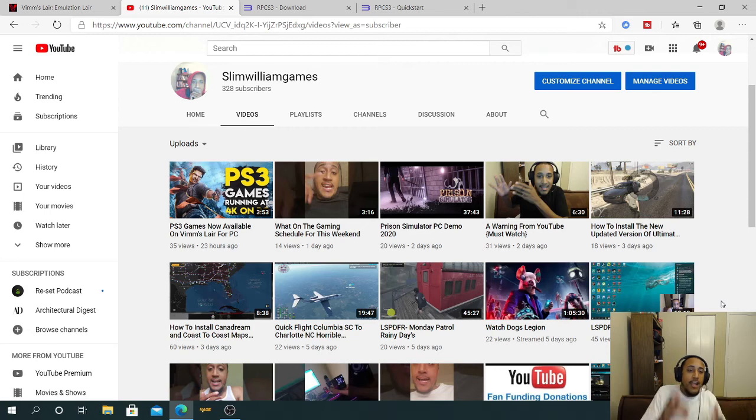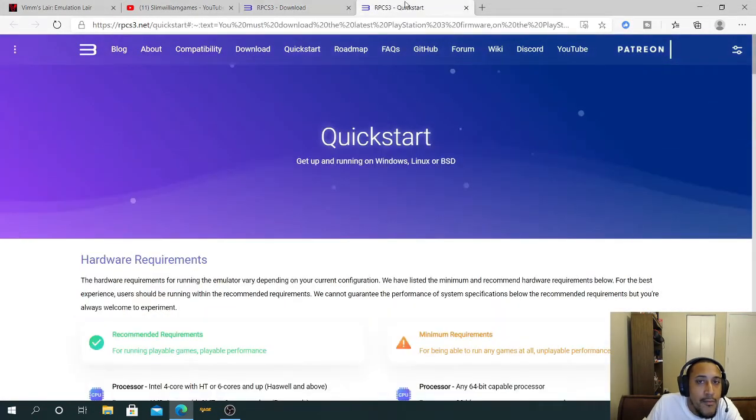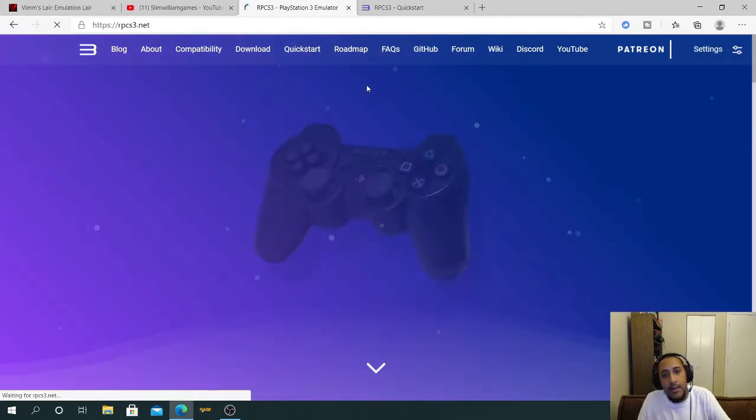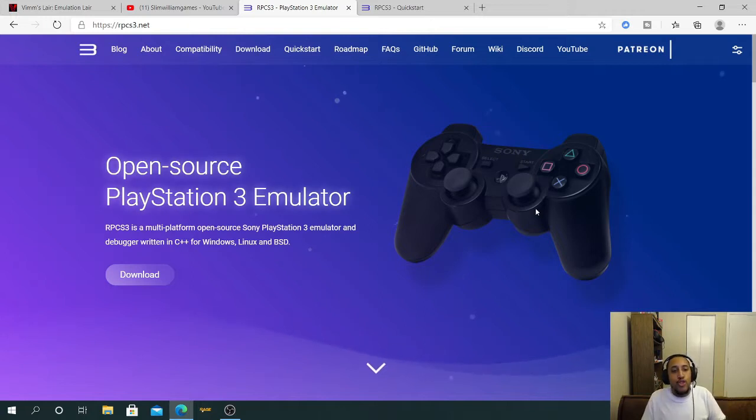Before we get started with the emulator, go ahead and smash that like button and hit that subscribe button on your way out after you watch this video. Now, to get the emulator, you go to this website right here — it's called the open source PlayStation 3 emulator.